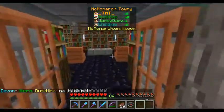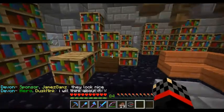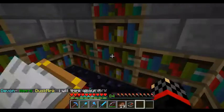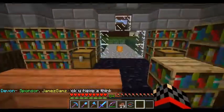We've got the Devon Library that was built by Phil, so it's quite a nice little library. We've got an enchantment room over here with some torches on the side, so you can enchant your stuff. There's Lapis in there. So we've got a nice little library built by Phil.